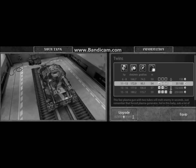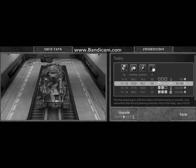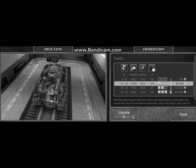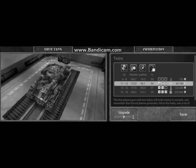A tanker doesn't need to worry about reload while playing with Twins. Its turret speed is also high. The only thing about Twins that is not good is its range, but I'll show you what to do in bigger maps like Kungur.